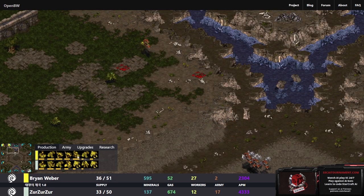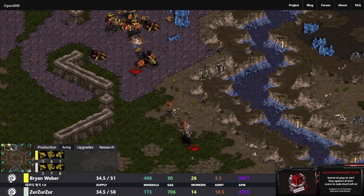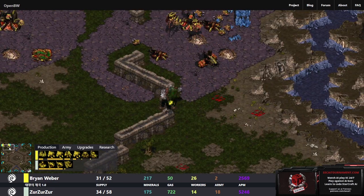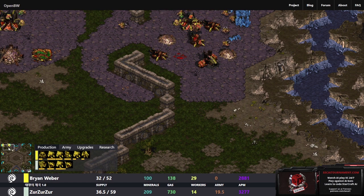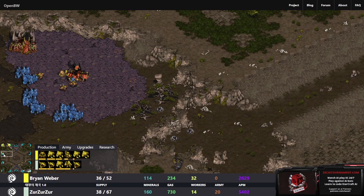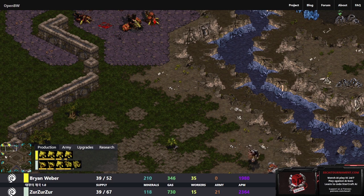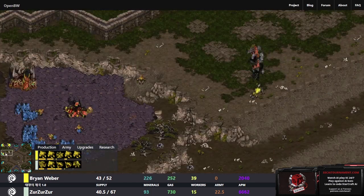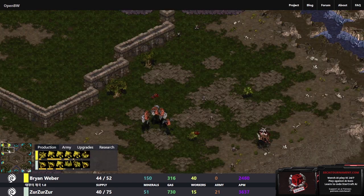Going to throw down a spore colony - spore colony on the way. The mutalisk count is pretty large. More spores on the way, queen's nest on the way as well. A lot of spores at the natural but the other bases are kind of being left alone. This fourth base undiscovered - oh, now we do have ZerZer finding this third base, so the sneaky third base getting found out about.